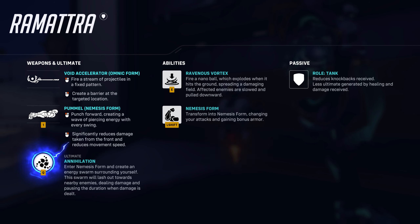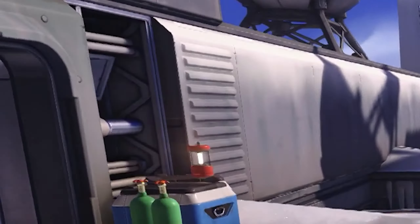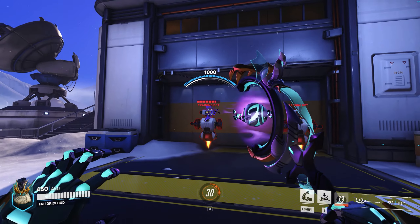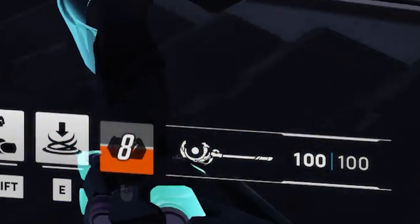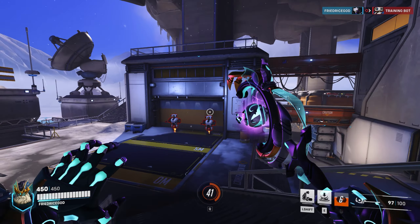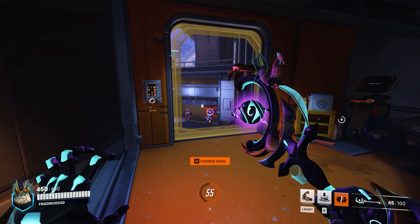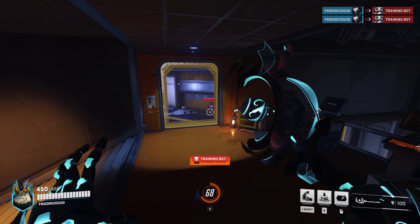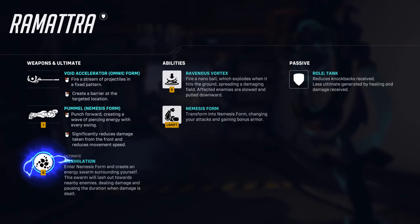As for the normal thing, the Void Accelerator — fire a stream of projectiles in a fixed pattern, or create a barrier at the targeted location. Okay so yeah, you can have your barrier. That's pretty cool I guess. There's ammo, so it's not infinite like some other tanks. It's got pretty good range. Just a hundred ammo — kind of balances out.